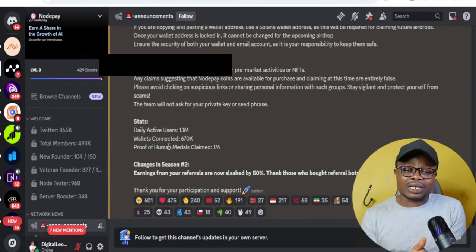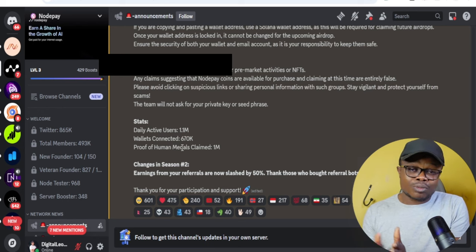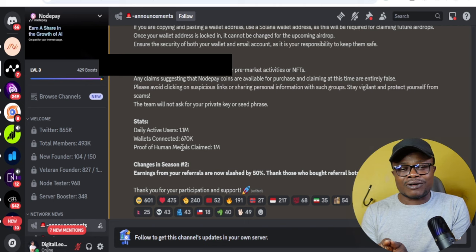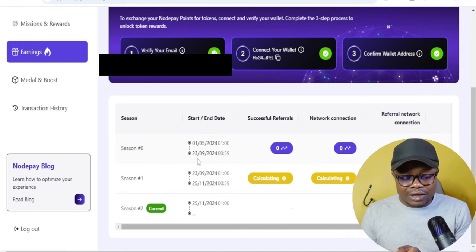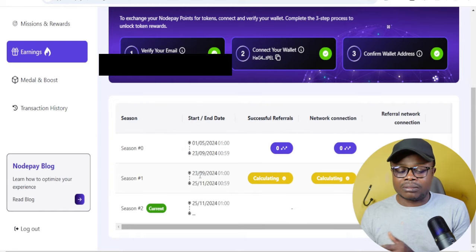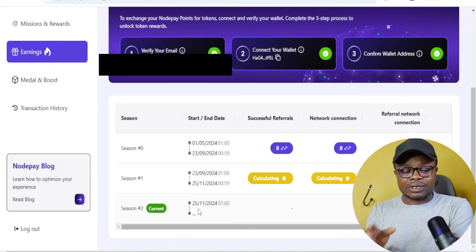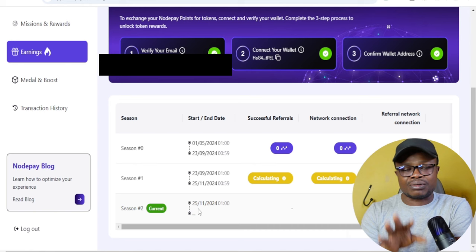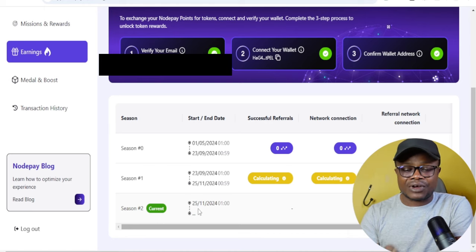If you're watching this and haven't started farming the Notepay airdrop, use the link in the video description and start now. Maybe Season two will be the last phase before the airdrop — we don't know yet. Season zero ran from January to around September, Season one from September to November. Be active, start farming, share your referral links, and if you're on your phone open your browser daily and make sure the extensions are running in the background.